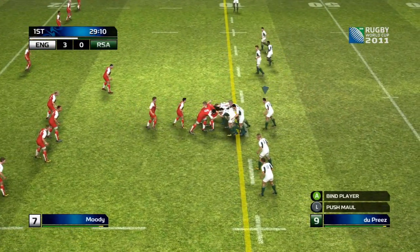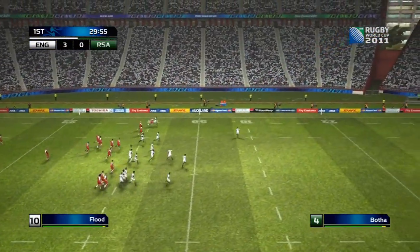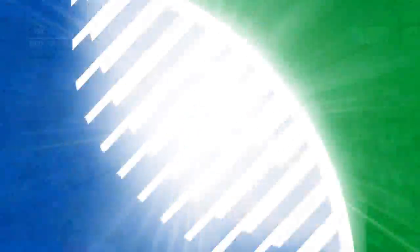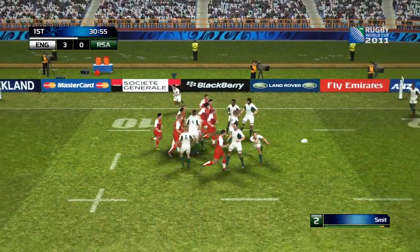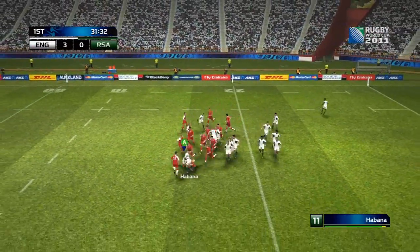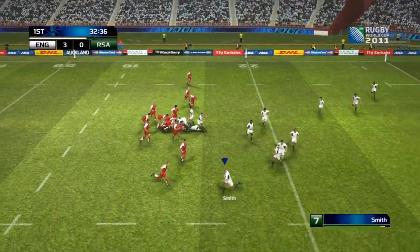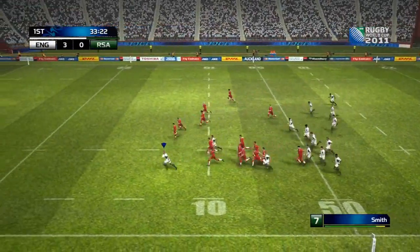There's the first drop goal of the game by Toby Flood — again it's the exact same as Rugby 08, you just press B to do a drop goal. A is to punt it for a line out, B is drop goal, X is a chip kick, and Y is a garryowen or up-and-under if you call it that.